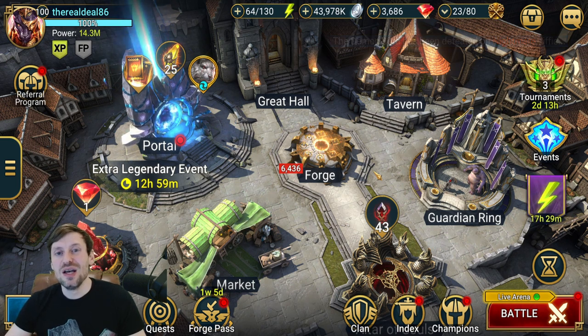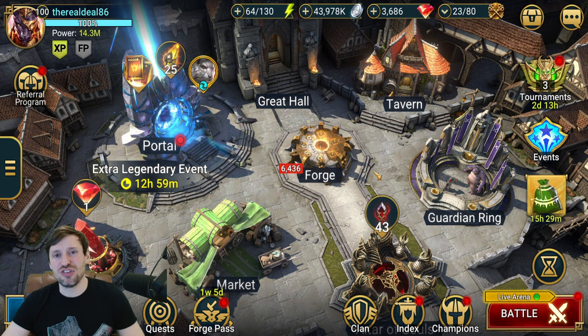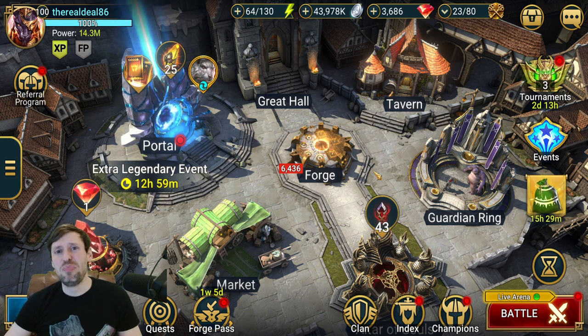To hit 350k you need to be doing Ultra Nightmare Clan Boss and Tag Arena at least at the top end of Silver or in Gold. But outside of that, there are still loads of things you can do to really bump up your points. I hope this has helped — if you've got any tricks or tips or think I've missed something, let me know in the comments. Thanks so much for watching, leave a thumbs up, smash that subscribe, and I'll catch you in the next video!